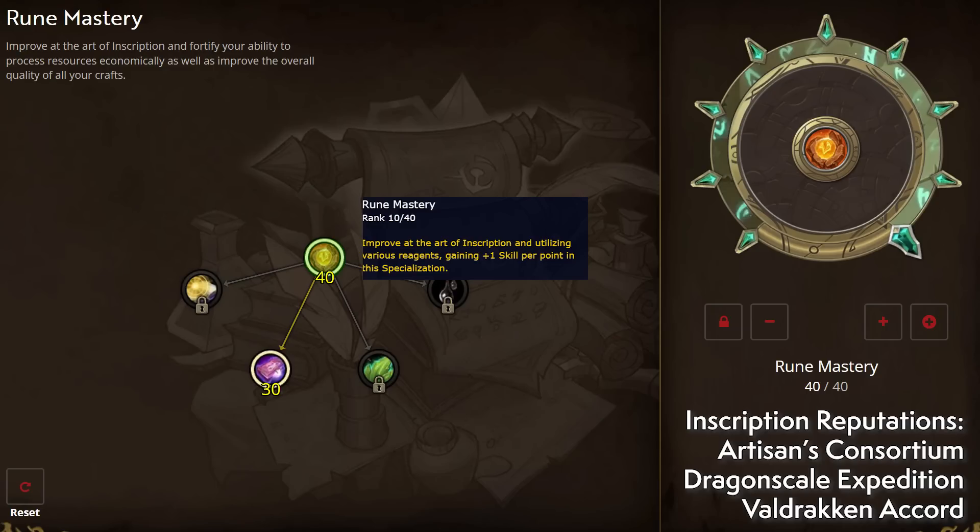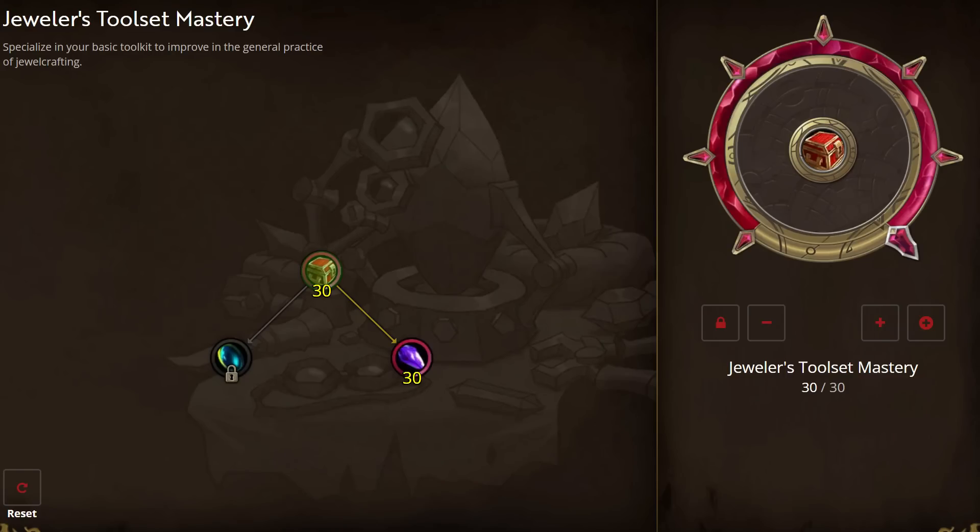You're probably short on base skill at this stage, so put more points into Rune Binding until it's maxed out, which lets you apply Pounce for an inspiration bonus. Then back to Rune Mastery for some bonus skill level, and you should be able to get to rank five. Additional tool recipes are locked behind Artisan's Consortium rep, so be sure to do your weeklies. For extra KP, rep up with the Dragonscale Expedition and the Valdrakken Accord.